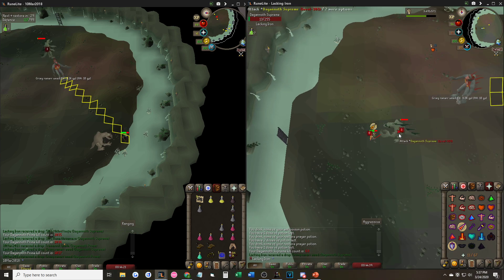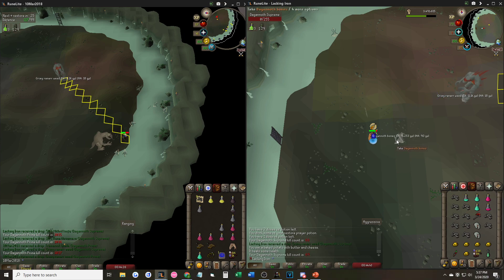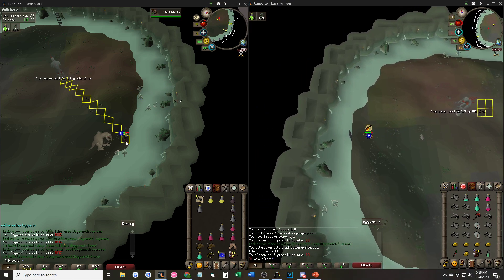If things get dangerous, just Pray Mage and tank Supreme if it's really close. If not, then you would just exit and restart the process.